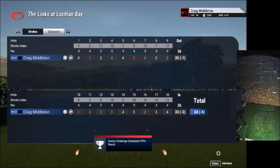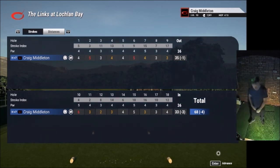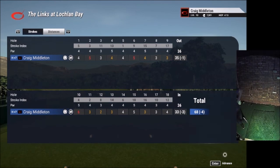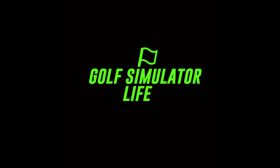Four under when it's all said and done — good job out there. Thanks very much for the round, I'm heading over to the clubhouse now, we'll see you next time. Lynx at Lochlan Bay — really, really nice course. Really enjoyed it. Definitely be playing it again. I definitely recommend that you should add it to your favourites and play it yourselves — definitely one of the best courses on TGC 2019. Really happy with a 68 today.